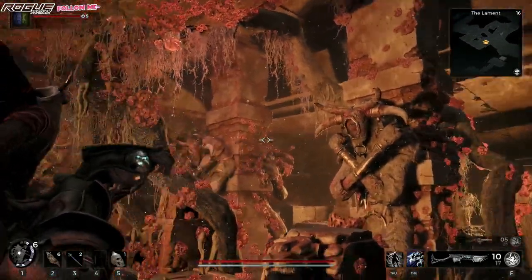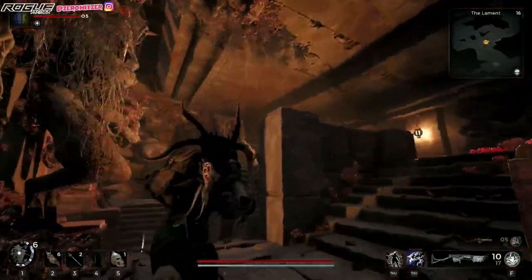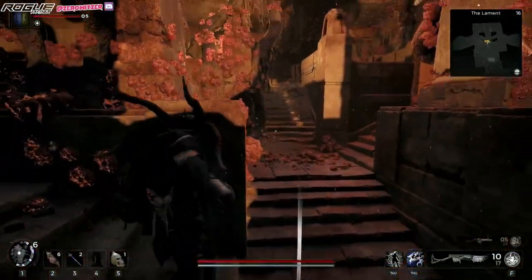And so when you come across here, all you need to do is shoot these four statues — these Kyle statues maybe, I don't know if this is Kyle level or not. So these four, and it should open a path right here.